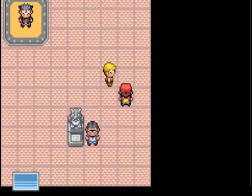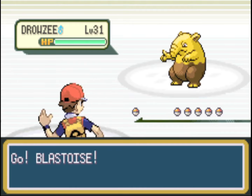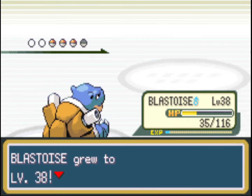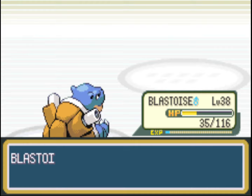Fuchsia City Gym is Poison type, so Dig is going to be quite a good move for us to use here — unless those Pokémon are in the air. Something new in this game is abilities, for example Levitate, which some Pokémon have and it stops Ground moves from hitting them. You can usually tell if a Pokémon has Levitate because they're airborne.